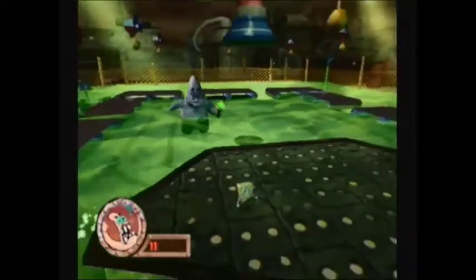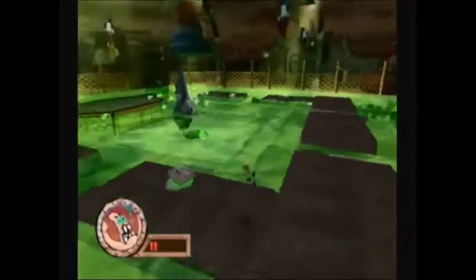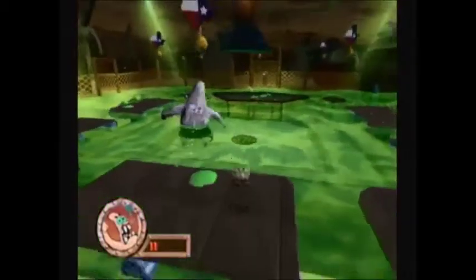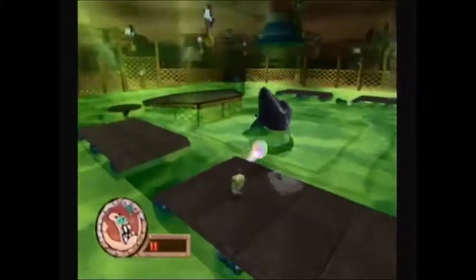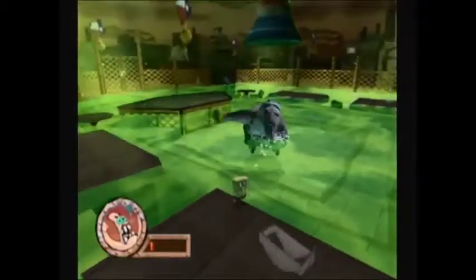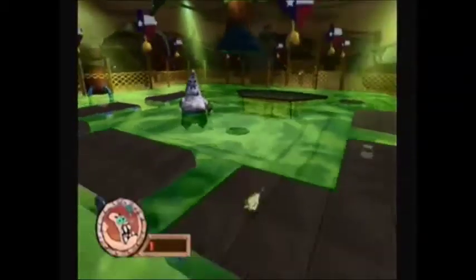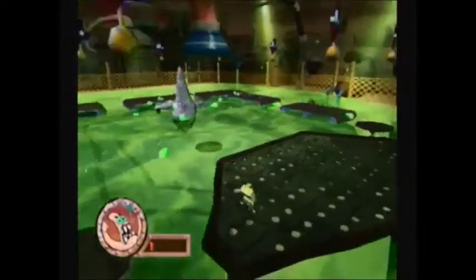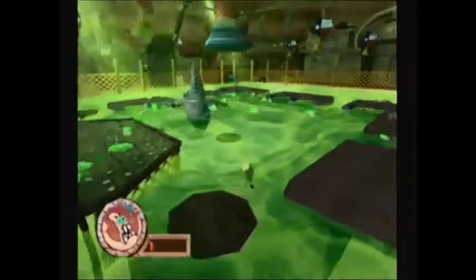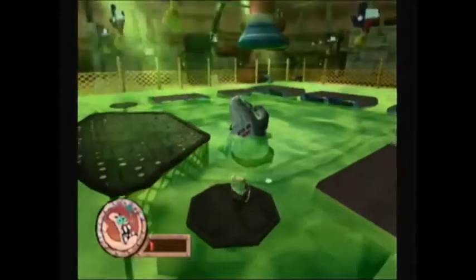He also has this new ice breath attack — just jump over it to avoid it. Now you want to try to be as close to him as possible. I see a prime bowling moment right here. Okay, let's end this.